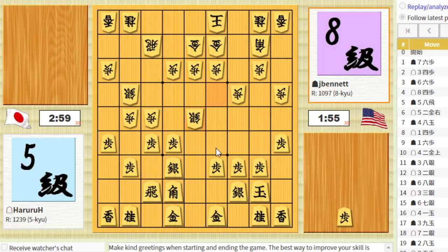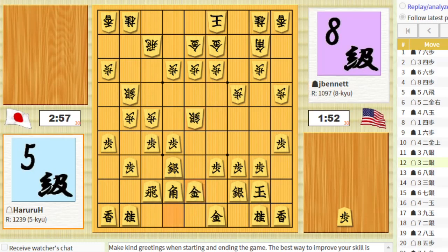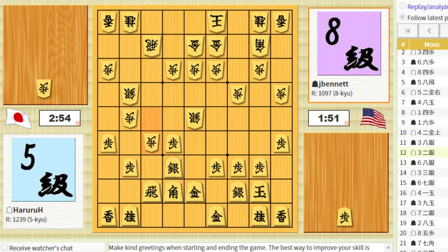If he brings a silver up, that will stop me from putting the bishop on this square. Let's bring the gold up here and complete my castle. So I can take that now. If I take with the silver then he can take this pawn — that's his plan. But then I can bring my bishop out hitting the lance. What can his silver do?